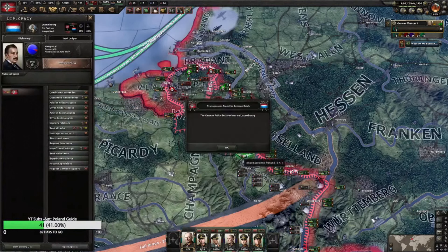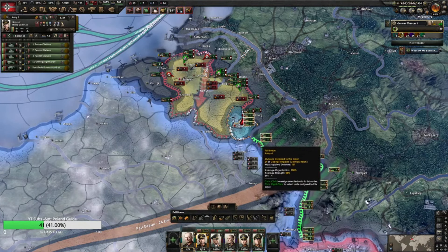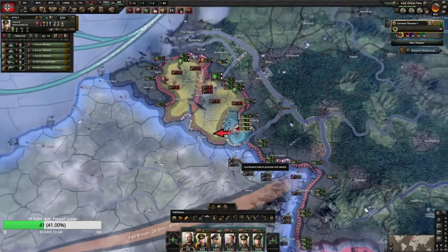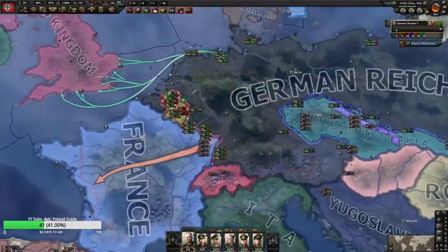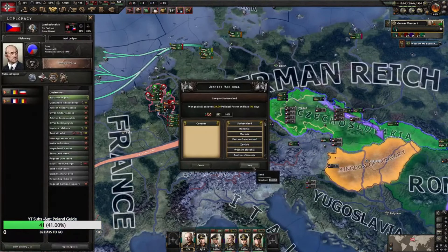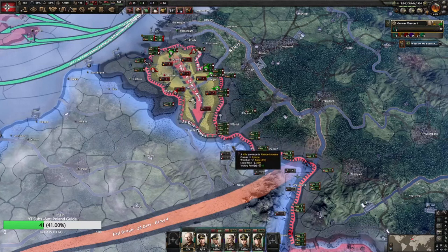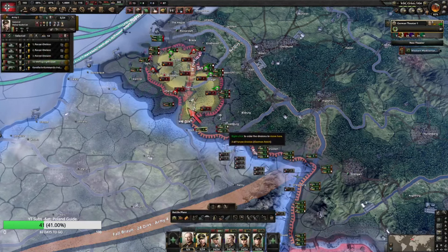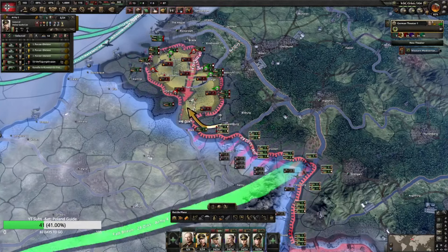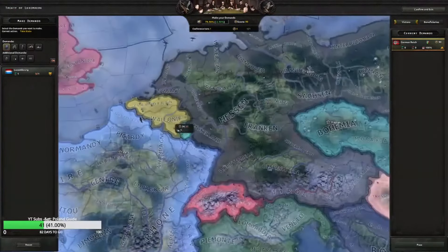Let's attack Luxembourg and see if France doesn't come in. They still haven't come in because there hasn't been enough time. They're gonna move in there — we'll see if France comes in. That still does not trigger France — so confused. Justified against Czechoslovakia: 145 days. Let's wait till France comes in. Okay, capped Luxembourg. Another airport over here, France still has neglected to come into the war. We get a peace conference on Luxembourg.